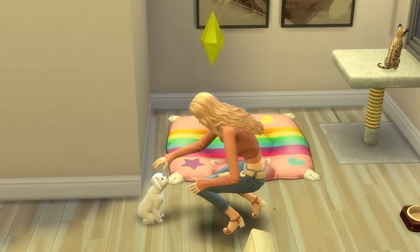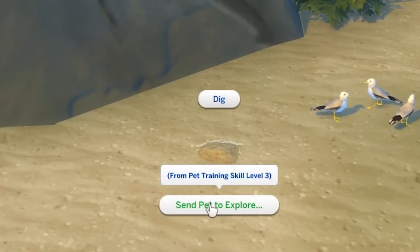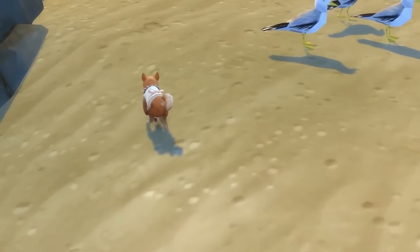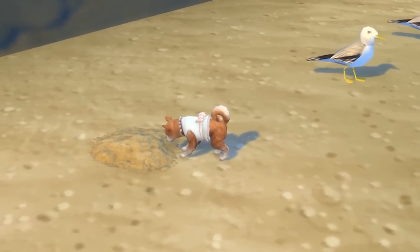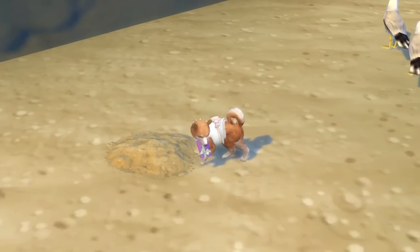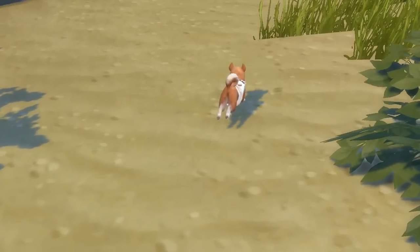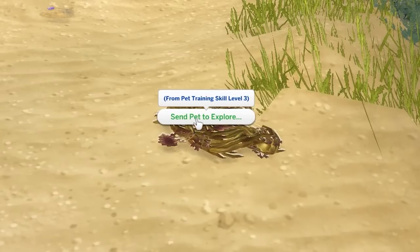At level three of the pet training skill, you can send your dog to explore. This interaction is available on dirt or sand piles, and it'll see your dog head on over, dig it up, and bring you back a little gift. It can be quite cute for making a little bit of extra side money or finding a few collectibles, and it saves you time having your dog do the digging for you. Note that there are also some bushes in Brindleton Bay that you can send your pet to explore too.